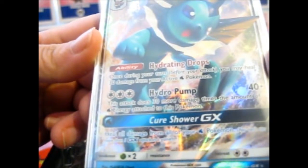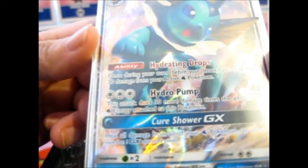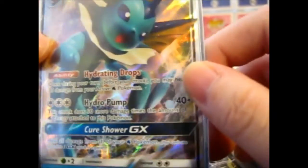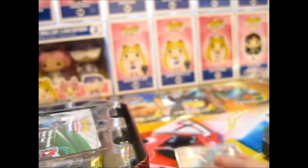Hydrating Drops: once during your turn before you attack, you may heal 30 damage from your active water Pokémon. That's very handy. Let's move this back downwards.